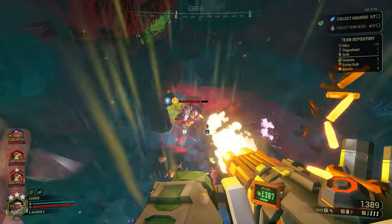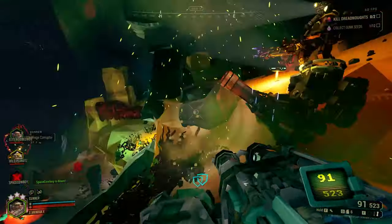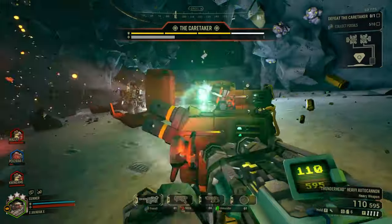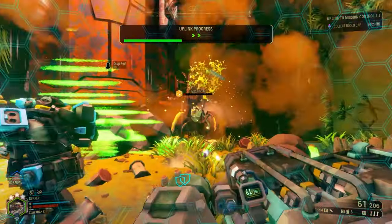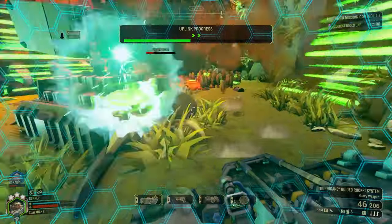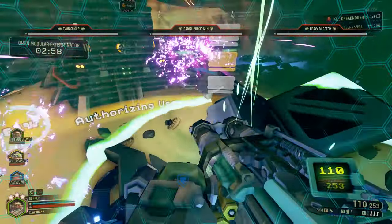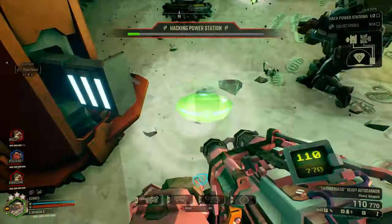Number three: use your shield generator properly. The Gunner's shield generator is a powerful asset that can protect your team from harm. In my opinion, it's arguably the most useful utility tool out of all the classes in terms of team play. A very common habit — especially for new players — is holding on to the shield because they're unsure if a worse situation is coming, or worse, throwing it down after the team has already been attacked. The best mindset is to be proactive, not reactive with your shield placement. You want to use it to stop damage in the first place — if you let the bugs get to your team before placing the shield, you're putting your team on the back foot.